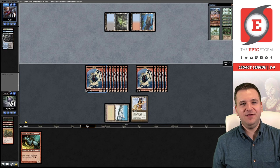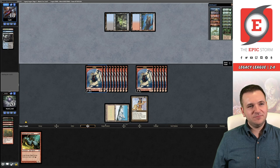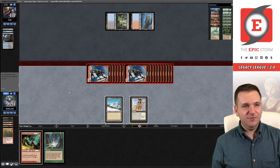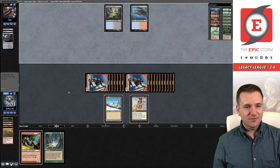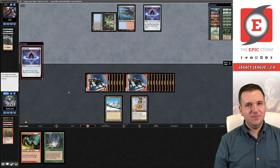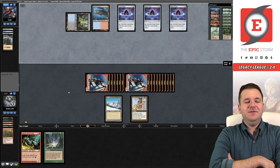We're going to deal them 16 damage — they'll go to two. If they have a fetch in their hand as a mana source they won't be able to cast Peer, so they can't use a fetch. They're also on an older list because they don't play Beseech the Mirror anymore, so they're not playing white. Alright so they're at two — am I dead? I'm just going to hit F6 and watch the show.